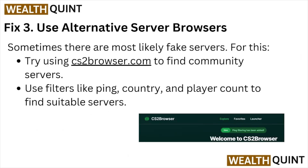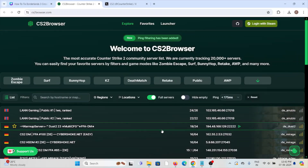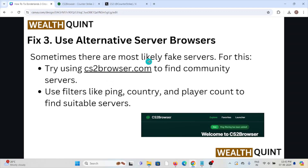Fix number three: use alternative server browsers. Sometimes there are most likely fake servers. For this, try using CS2browser.com to find community servers. Use filters like ping, country, and player count to find suitable servers. Here you can see the alternative browsers which you can use for your gaming purpose.